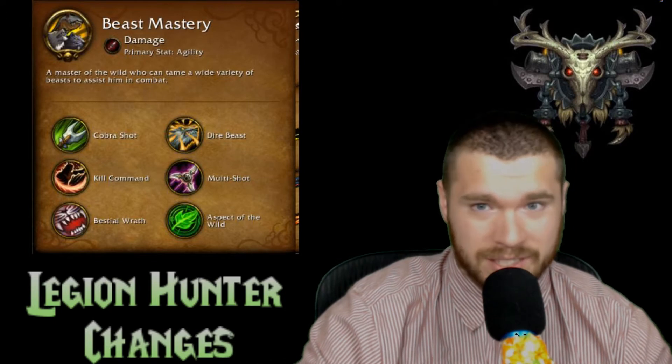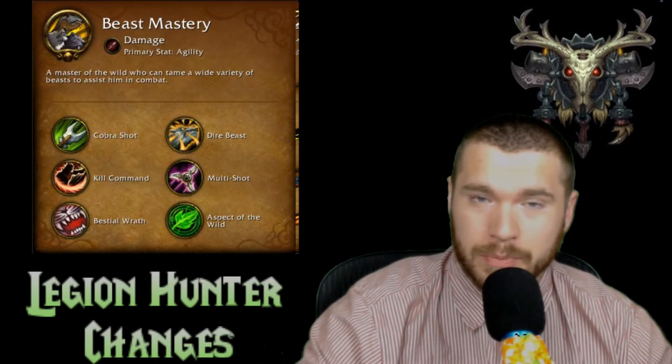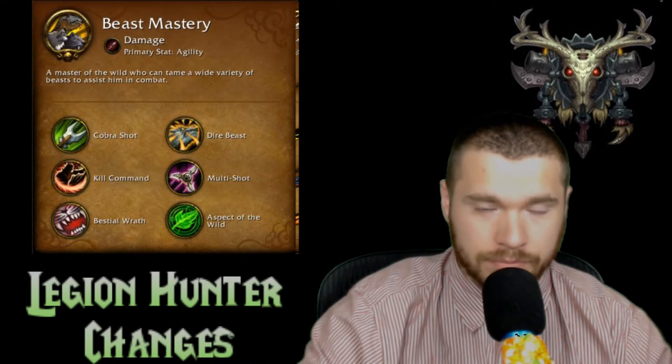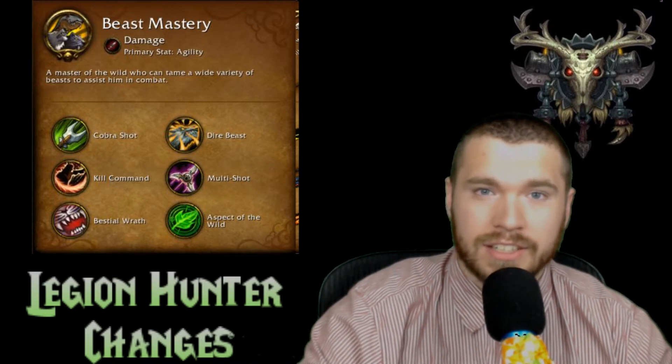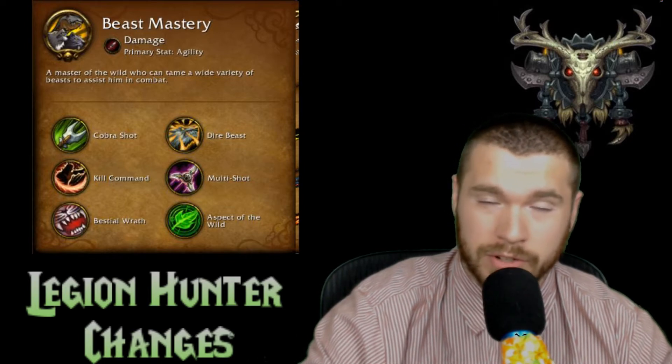Let's move on to Beast Mastery. Overall the spec hasn't changed too much, but there's a lot more emphasis on the pet as a damage dealer. Cobra Shot is now a focus spender as opposed to a generator.